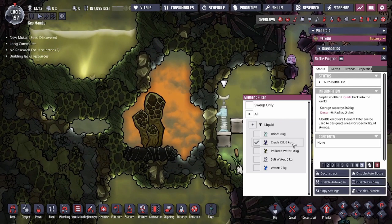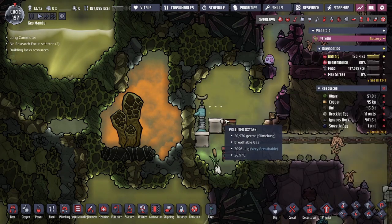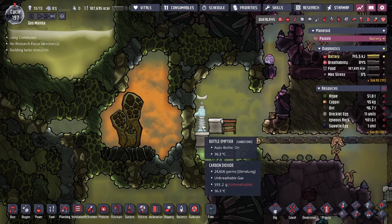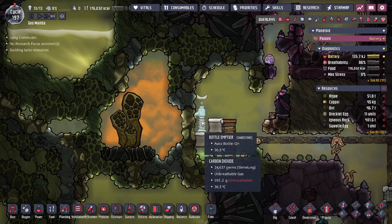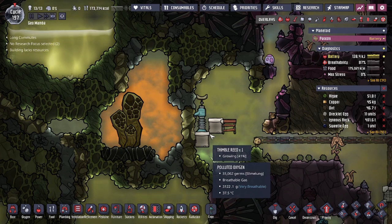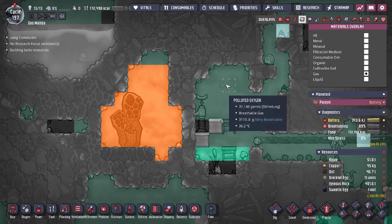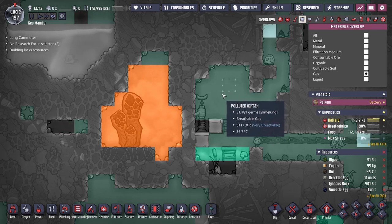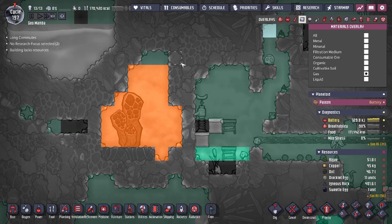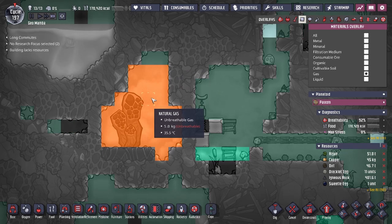We're currently waiting for someone to drop a little bit of oil onto this tile. The moment we drop one bubble of crude oil here, we're going to have the natural tap setup we need to make sure that none of the gases interchange. We're preventing the slime lung polluted oxygen from going in because we're going to be pumping that out into our generators.